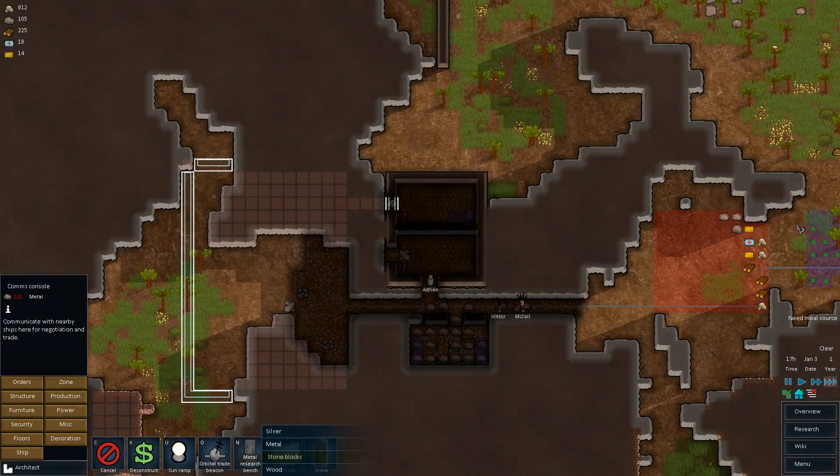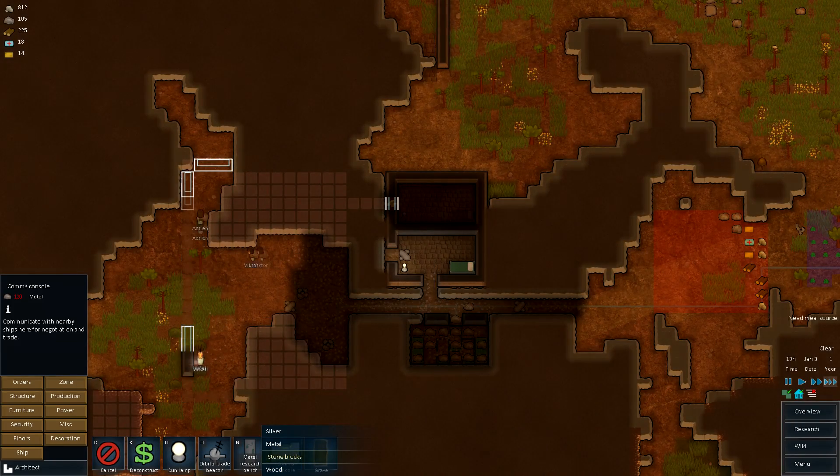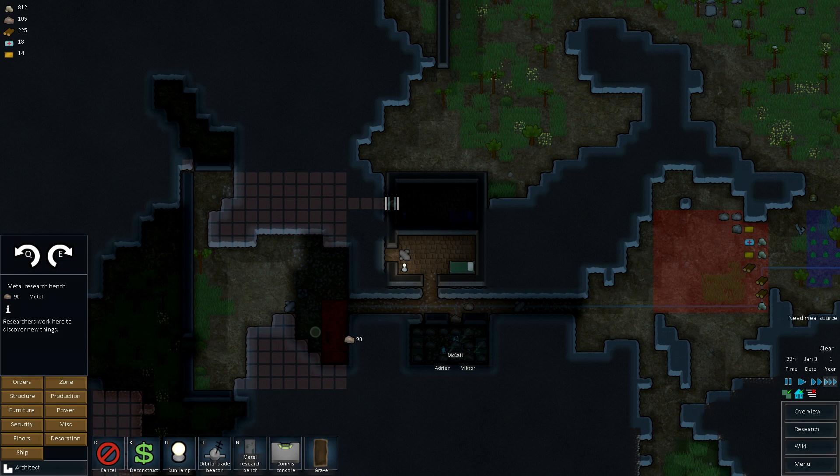Silenius. 40 stone, 50 silver, 50 metals. If we're made out of metal, it's just 90. There's got to be some metal in it anyway, so let's just make a metal one.